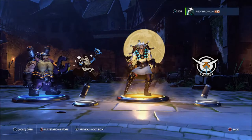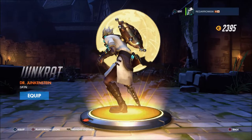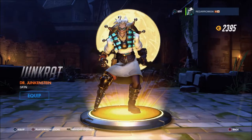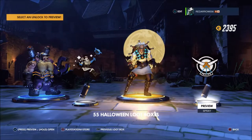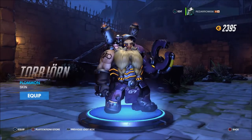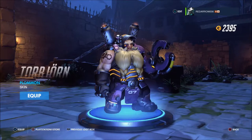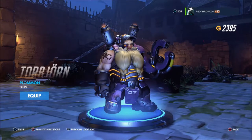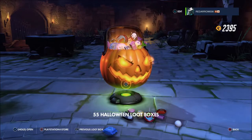A lejo — yes! That is exactly one I wanted. We've got Dr. Junkenstein for Junkrat. I really like his look, just like his skin in general — it's just really cool. That's one of the main ones I really wanted to get. Got wings for a Tracer spray, a Maid spray as well, and a Toblerone — that's what myself and the people I play with call them. But I'm really happy about getting Dr. Junkenstein, that's really awesome.